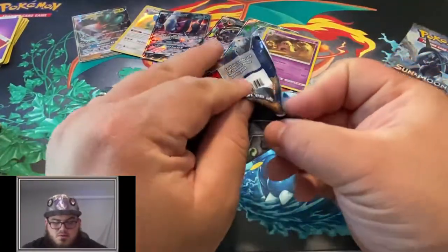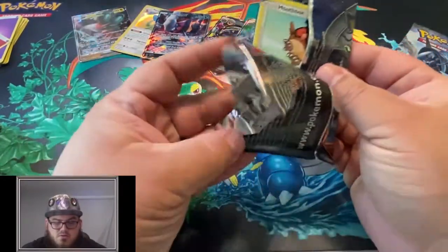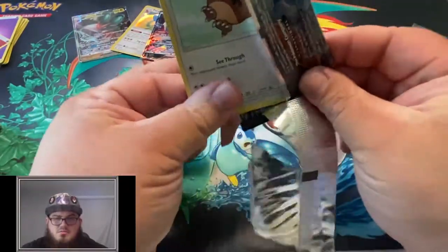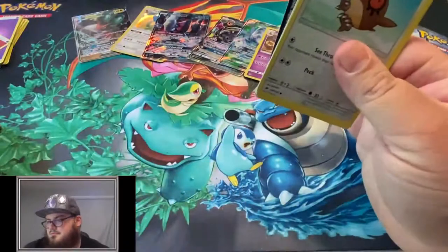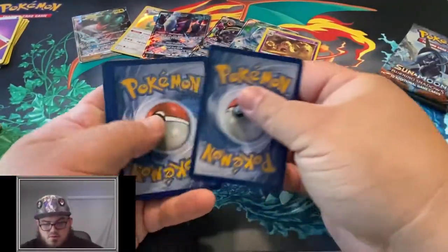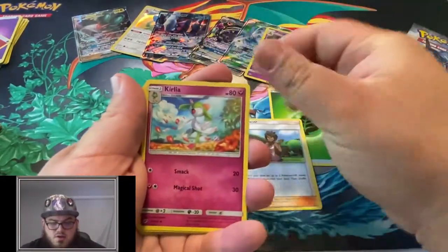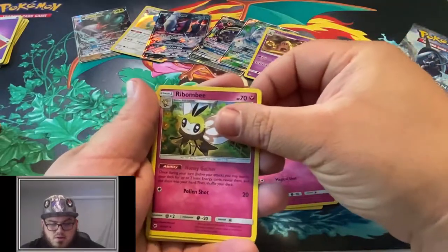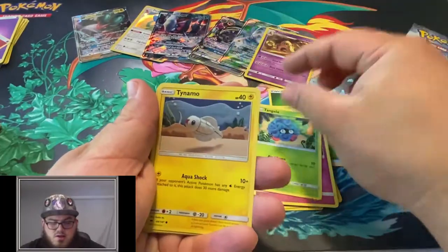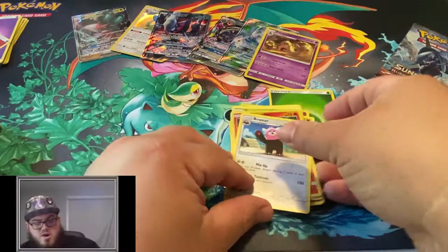Can't go to the beach right now. I suppose everything's opening back up now, you can go to the beach - it's pretty crowded, it's pretty hot. My wife likes the beach, we'll probably go later in the summer. Olivia, Corsola, Ribombee, Hoothoot, Rhyhorn, Ralts, Tangela, Tynamo, Charmander, and a Bewear.